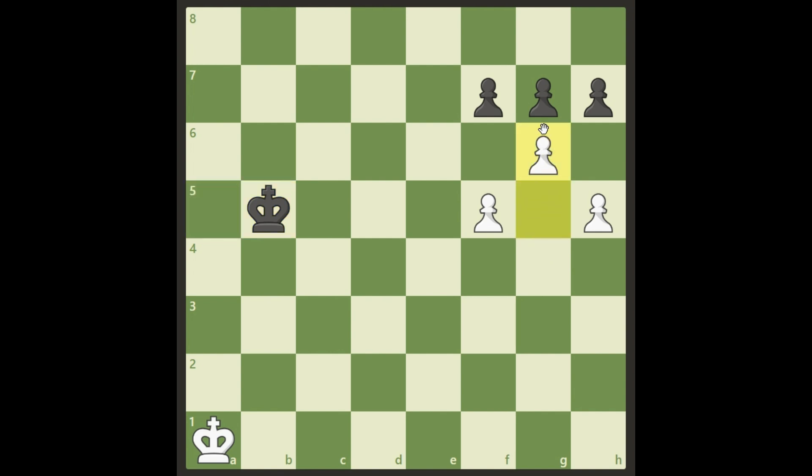We push the g pawn forward like this. Of course, black cannot not take it. Then we just take here and we promote to queen. Same — of course, if he tries to do it the other way, this is a queen because black cannot guard the promotion on f8. So he has to take. Best move for black is to take with the f pawn. It doesn't really matter — it's equally bad or good. It's the only way he can try to prolong his agony.